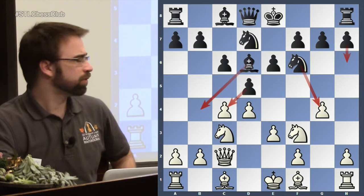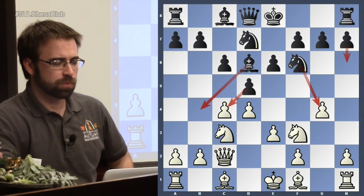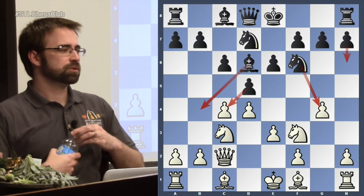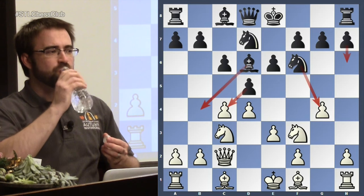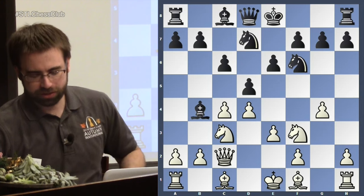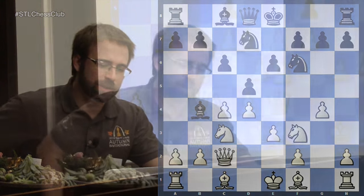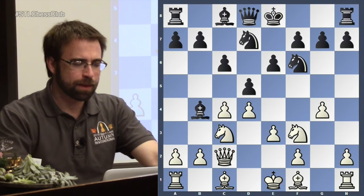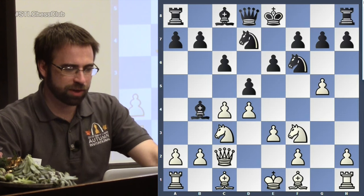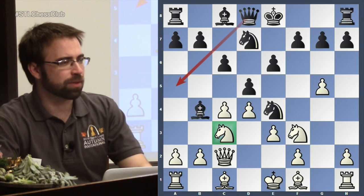Let's have a look at another move. Bishop b4 — which is probably the least popular, but some very strong players have played it. We're going to look at a game between Gelfand and Kramnik played in 1996. The point is if g5, we can go here, bring our queen in, and get lots of pressure on c3. That's the main idea.